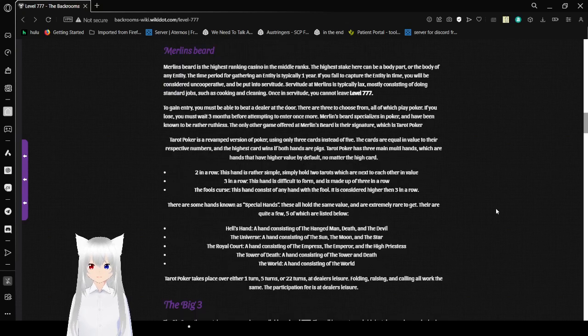Merlin's Beard is the highest rank you can see in the middle ranks. The highest stake here is the body of pride, or the body of any entity. The time period for gathering an entity is typically one year. If you fail to capture the entity in time, you will be considered uncooperative and put into servitude. Servitude at Merlin's is typically lax, mostly consisting of standard jobs such as cooking and cleaning. Once in servitude, you cannot leave level 777.